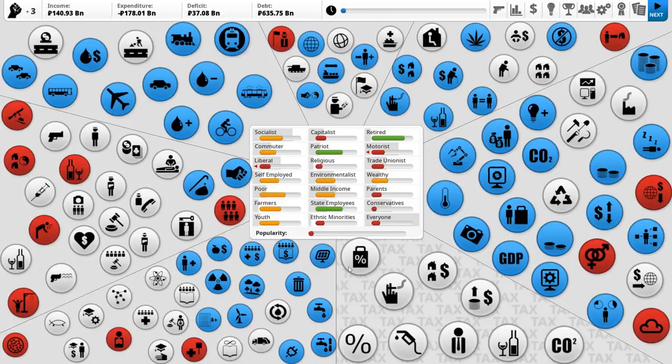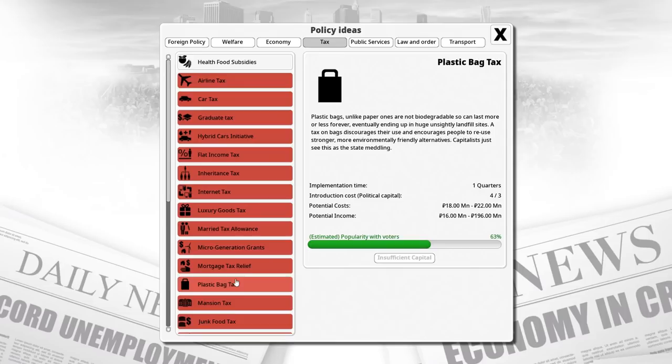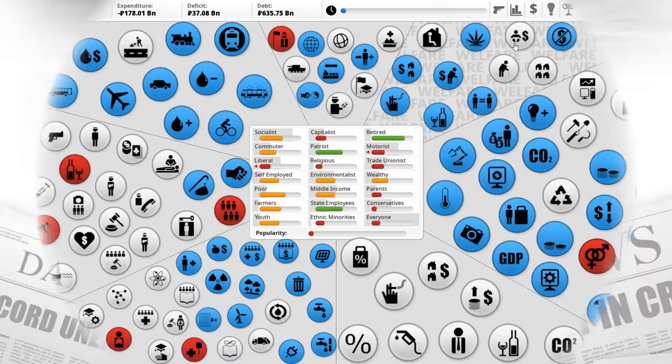If we go to tax, we need to try and introduce inheritance tax - that is anti-Soviet. An internet tax - yes, we need to introduce that. A luxury goods tax - no one gets luxury goods in the Soviet Union. A plastic bag tax - probably not, that's even too draconian for the Soviet Union. The mansion tax - no one owns a mansion in the Soviet Union, except of course the dictator and all his cronies. A junk food tax - we don't have junk food in the Soviet Union; we don't even have any food. Enterprise investment scheme - not a chance that's getting introduced.